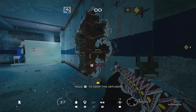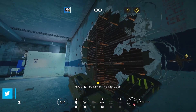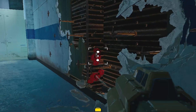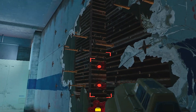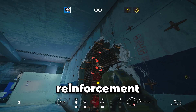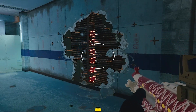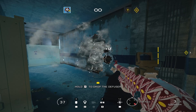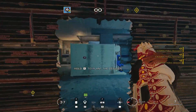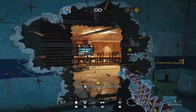With Hibana, you can take out an entire reinforcement using just six pellets. If you no longer want to use four to make a vaultable hole, simply grab your shotgun or use a Sledge or any operator with soft destruction. Open up the entire side of the reinforcement, take out all the soft wall, and slot your Hibana pellets into that space. Place three on either side or all six on the same side, set them off, and you'll take out the whole reinforcement.